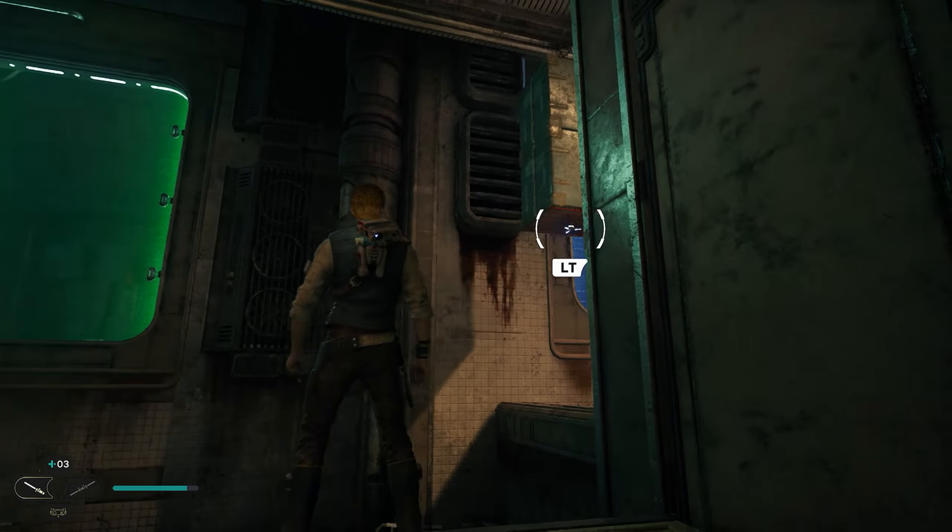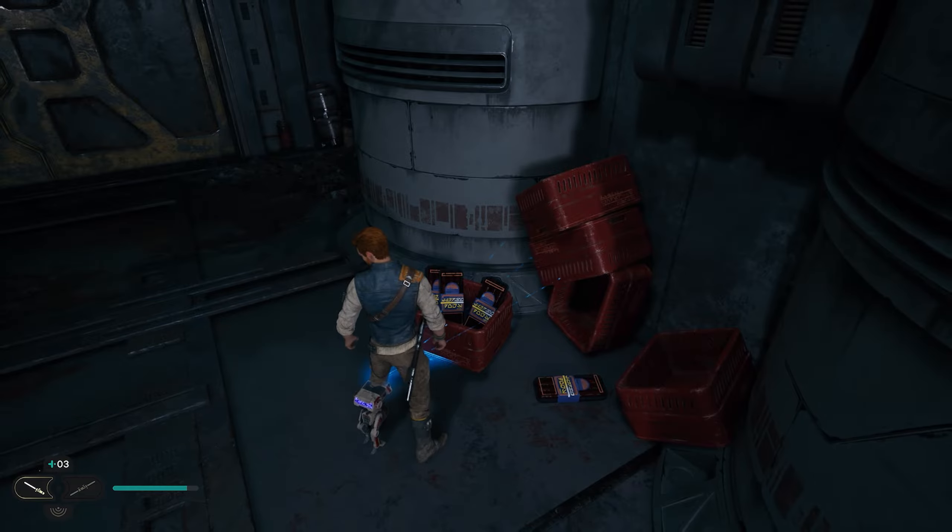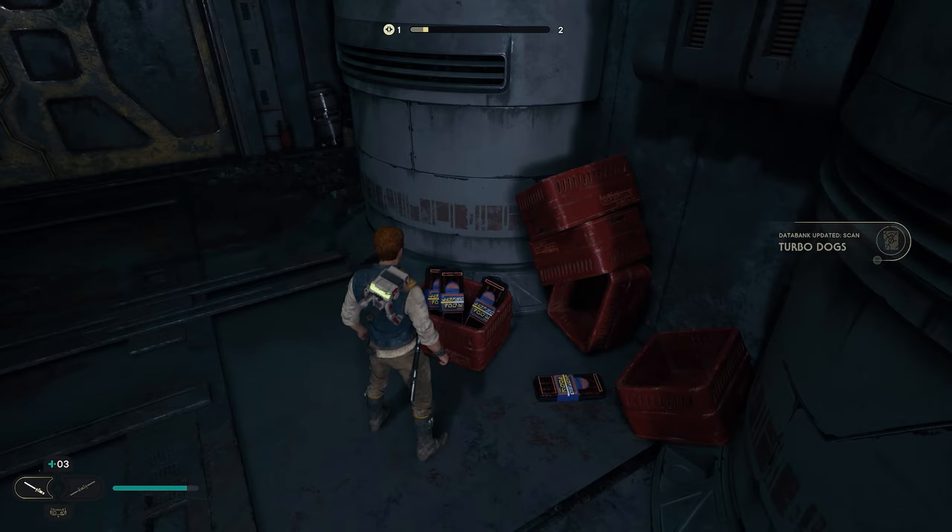Now if it's your first run through Coruscant and you're not able to get your first collectible, don't worry — at least you can get your next two. To do so, we're going to head down these stairs and come over here by this door. We want to open this door up and go inside. We want to go over to these red containers and we can use BD, and we'll be able to get our second collectible.